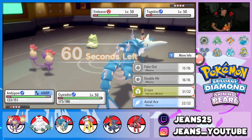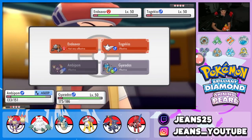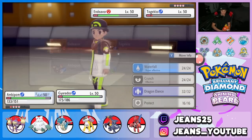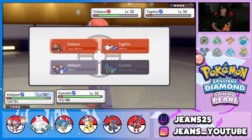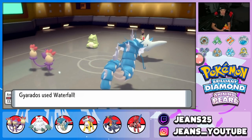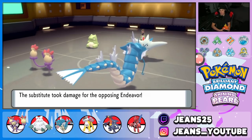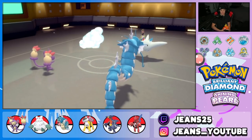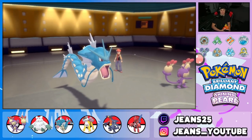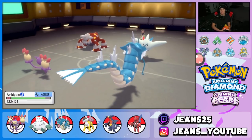With four Pokemon confirmed, I go for Double Hit. He Yawns me, which is scary, so I could have Protected. Waterfall pokes through from Gyarados, takes out the Substitute, and Heatran probably Protects next turn. Togekiss tries Yawn — Togekiss drops to Hail damage — and Heatran goes for Earth Power into me, which was a wasted turn. Maybe he thought I was swapping.